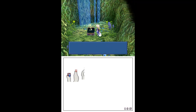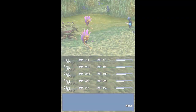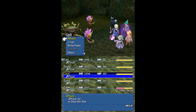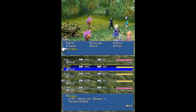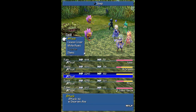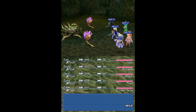Secret passage. I'll try casting the Dragon Summon on him — I don't think those Evil Dreamers can absorb the Holy elemental, so we'll try it out.